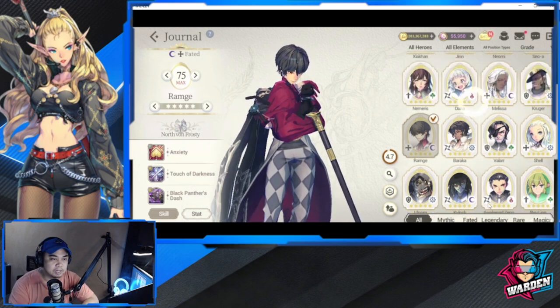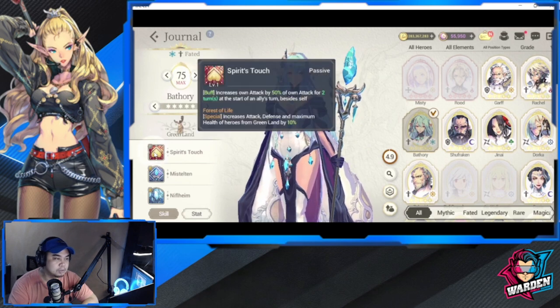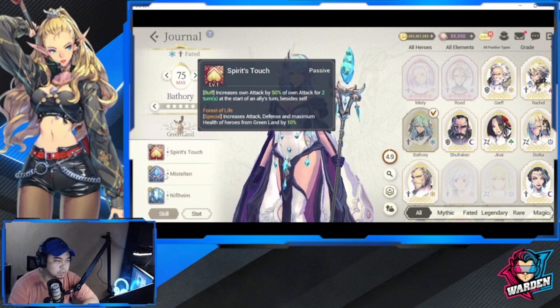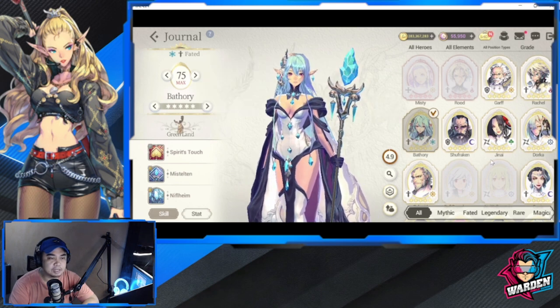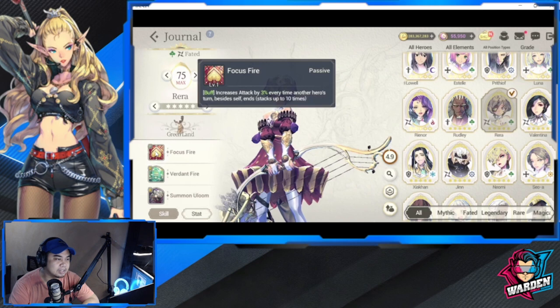Next is Greenland. Battery is still relevant even without Tranquil. Her passive increases her own attack by 50% of her own attack for two turns at the start of an ally's turn besides self. She also has a nullify buff skill, deals damage to all enemies, and has Niflheim debuffs. She packs a punch too. The main reason I like this version of Battery, and Greenland overall, is actually because of Rara.